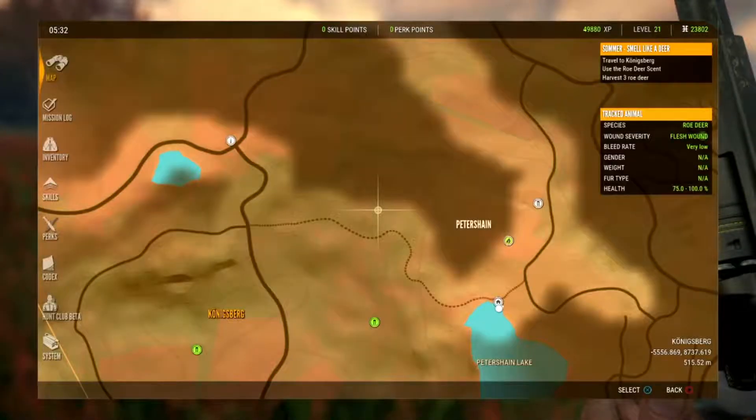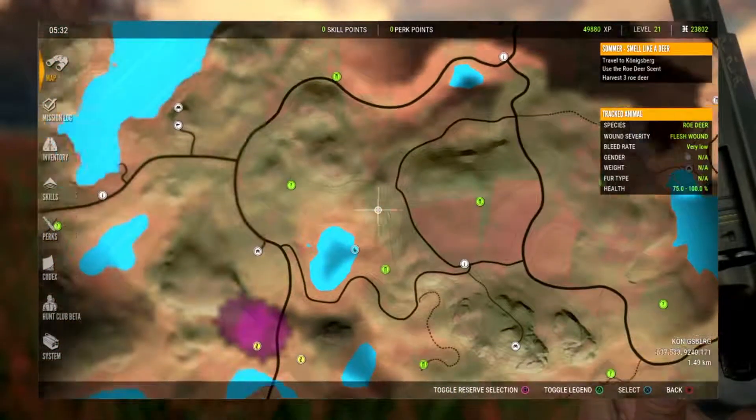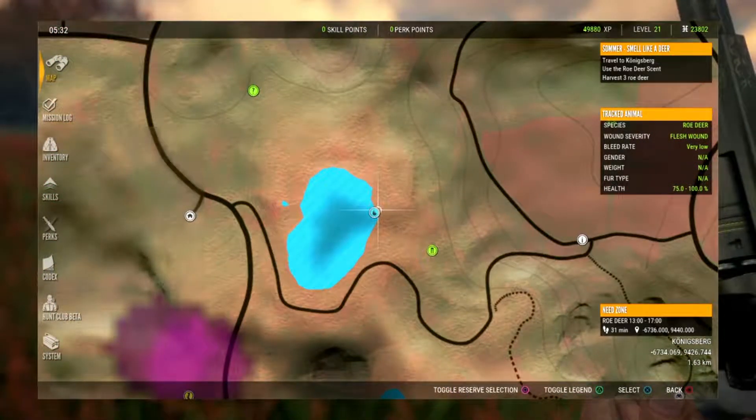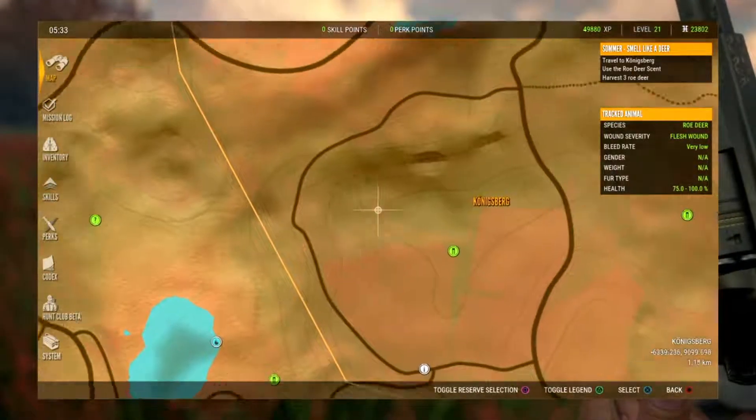As you guys can see here, we are in the Petershan part of the map. For roe deer, you guys can find need zones. There's a need zone right here, and you can go to the need zone during those hours and go in a bush or something and wait for them to come to you.